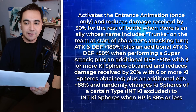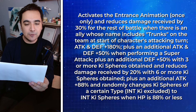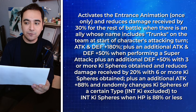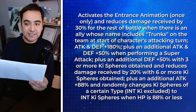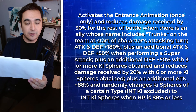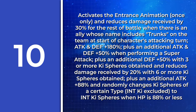Let's move on to the next one. This unit's passive skill is: Activates the entrance animation only once and reduces damage received by 30% for the rest of the turn when there is an ally whose name includes Trunks on the team at the start of the character's attacking turn. Attack and defense plus 180%, plus an additional attack and defense 50% when performing a super attack, plus an additional 50% defense when 3 or more ki spheres obtained, and reduces damage received by 20% with 6 or more ki spheres obtained, plus an additional attack plus 88% and randomly changes ki spheres of a certain type — not including INT — to INT ki spheres when HP is 88% or less. What unit does this go to?